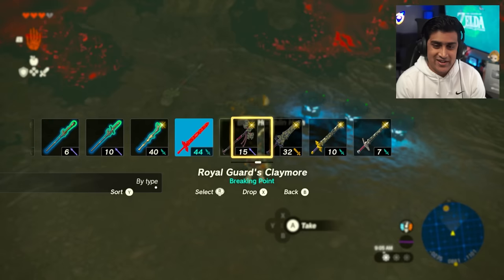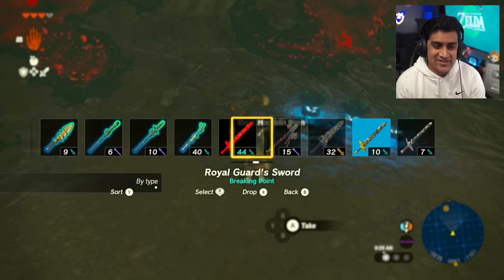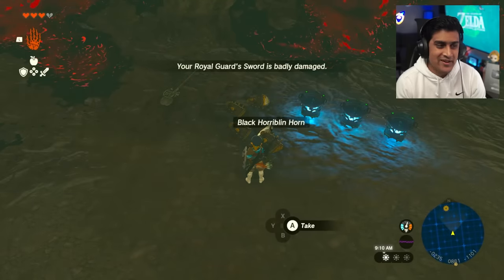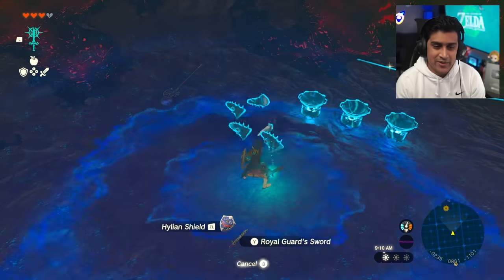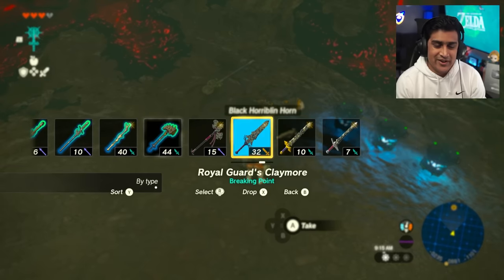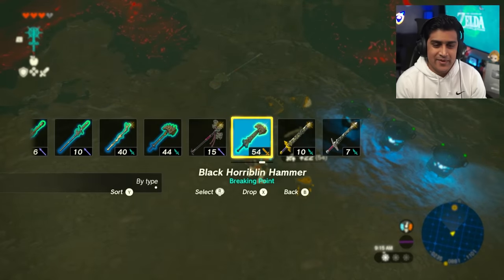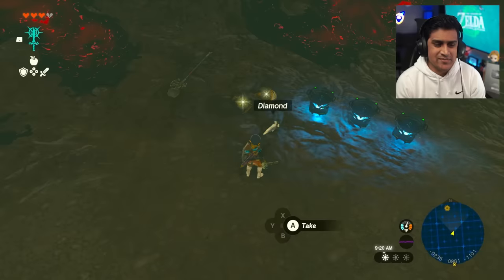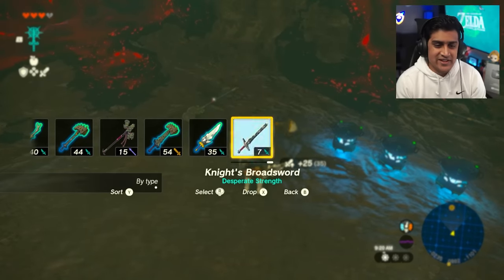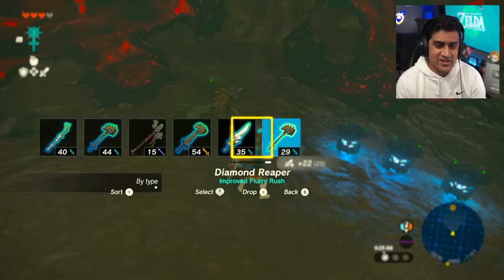Drop the materials and go ahead and fuse them to your weapons. You're going to want to save the Royal Guard Sword for the Lynel fight - fusing a Black Bokoblin Horn to it gives 44 damage. Do all the fusing you need - the Diamond takes a bit to break but gives great damage. The goal is to fuse weapons with Bokoblin Horns because it helps the fight so much.